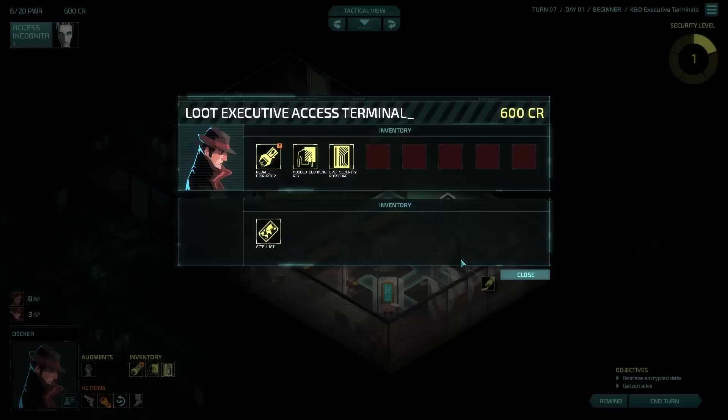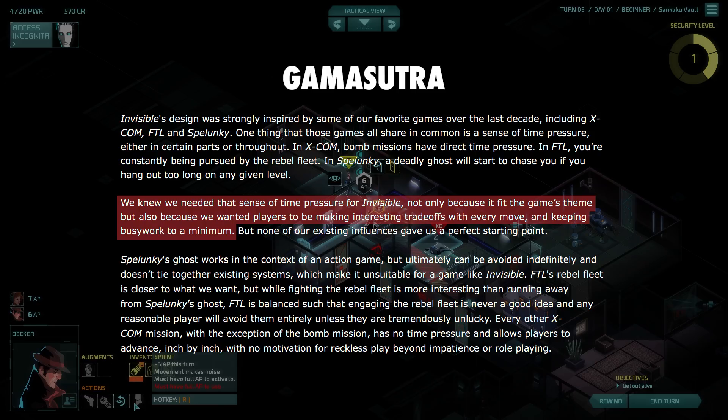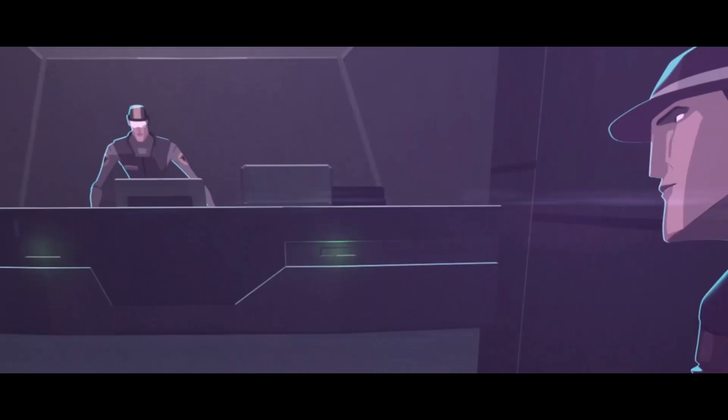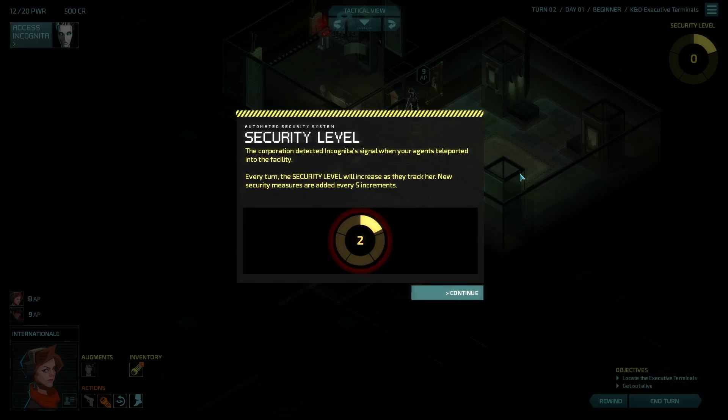Technical designer James Lance told Gamasutra: 'We knew we needed a sense of time pressure for Invisible — not only because it fit the game's themes, but also because we wanted players to be making interesting trade-offs with every move, and keeping busy work to a minimum.' Basically, the studio was looking for high-stakes break-ins, where you'd have to make the tough choice between robbing a few more safes or booking it towards the exit.